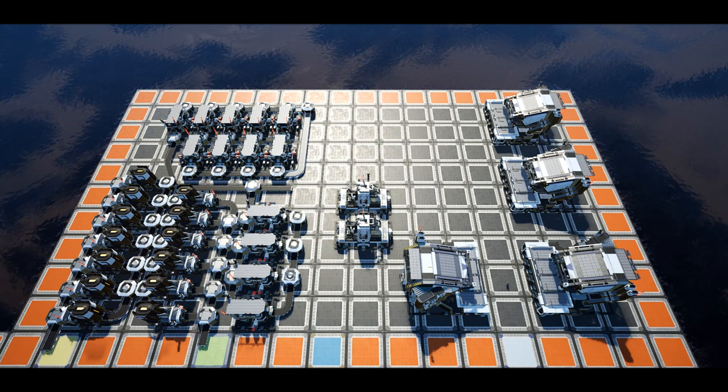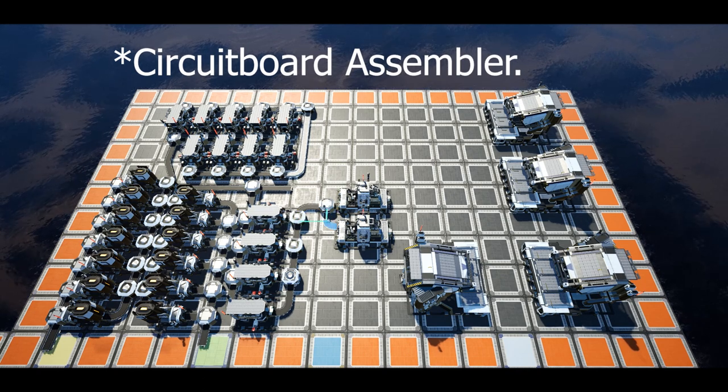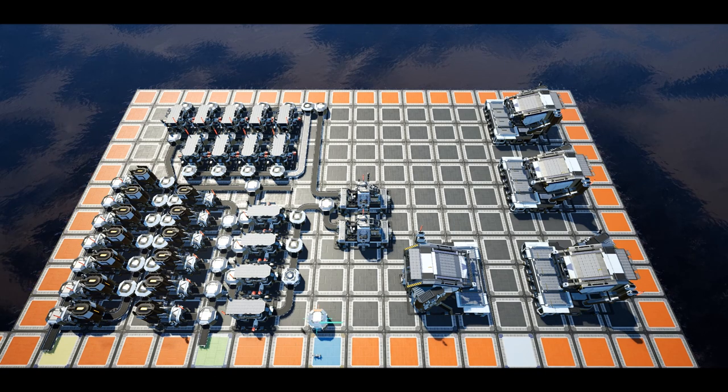With the manufacturers placed, set up the AI limiter and circuit board assembler inputs. Place a splitter in front of the high speed connector assembler flowing to the right. Run the copper sheet line into this splitter, then feed the front output into the AI limiter assembler and the second output to the circuit board assembler. Place a splitter directly after the quick wire merger at the top of the seventh column, bring the bottom output down and feed the AI limiter assembler. Then bring the plastic up from the eighth column using a splitter at the bottom of the build, with the top output going up to the circuit board assembler.